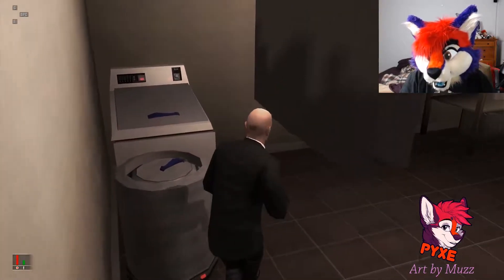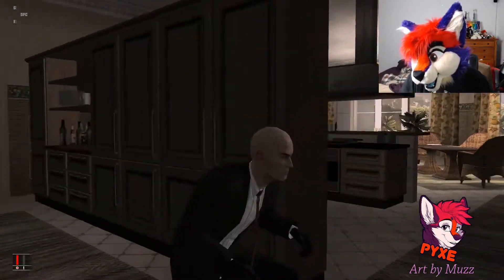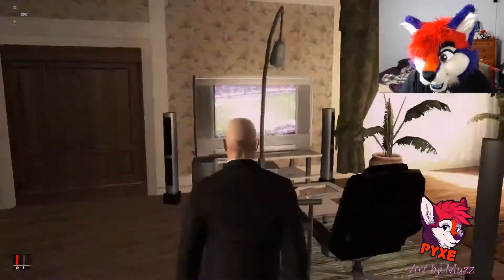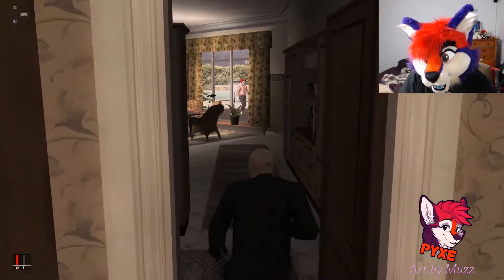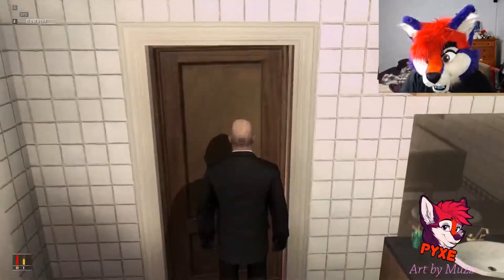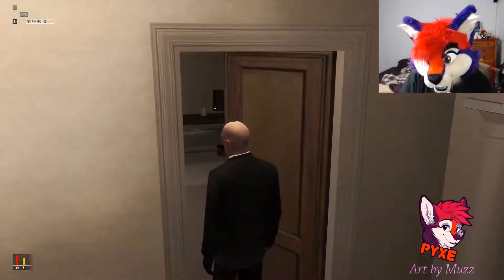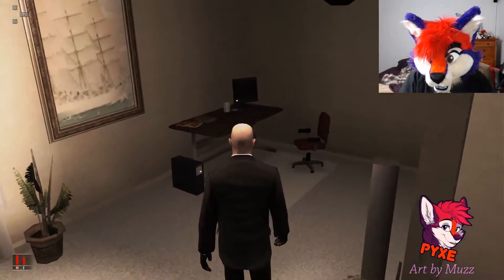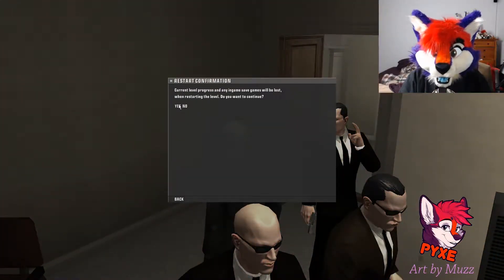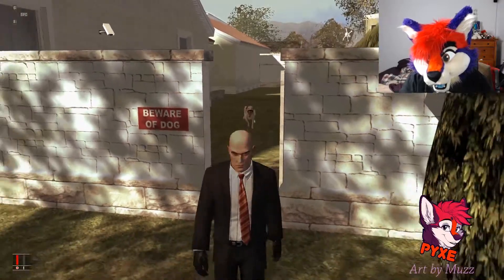I guess you just gotta sneak through the house or something. Oh there's a chef - maybe we could steal the workers' outfit. They're having a party without me! I'm in the house though, so that's good. Going up the stairs exploring - oh hello, this is supposed to be their daughter's room. Nothing here - oh they're shooting at me! Don't shoot at me! Beware of dog!